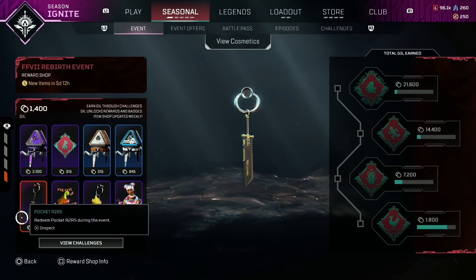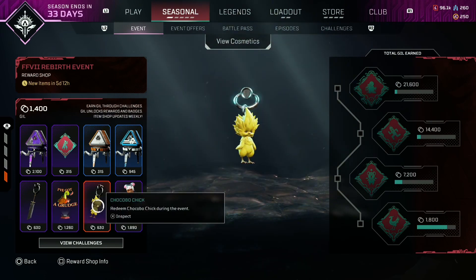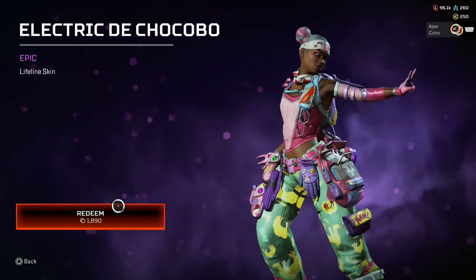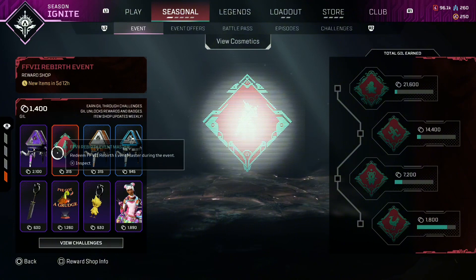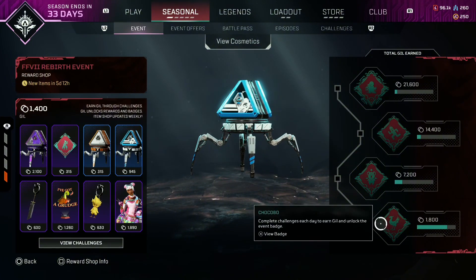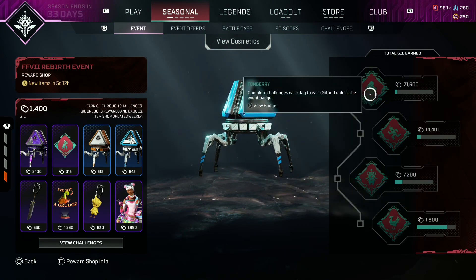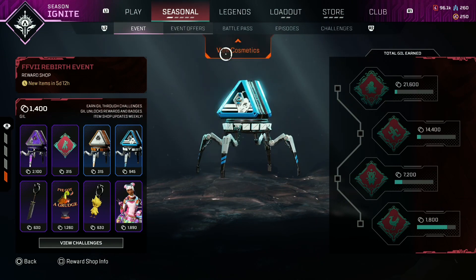First we have this reward track. You can get this from in-game currency — a cool little buster weapon charm, a chocobo, a pretty cool skin for Lifeline. I like this — with the chocobo backpack, and then a couple of packs and some cool little emblems. You can see the reward track moving your way up with the in-game event currency, which is called Gil, so you can see how much you have there and purchase that stuff as you go.